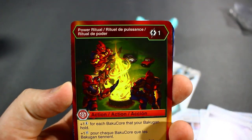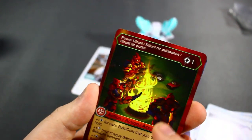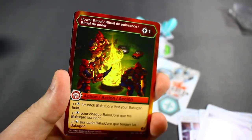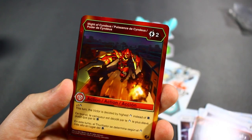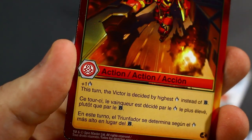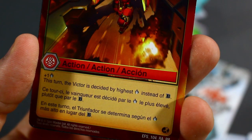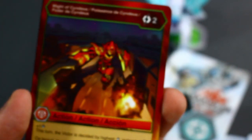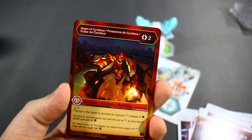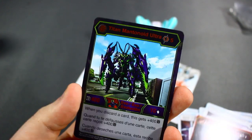Power Ritual — gain one energy for each Back Core your Bakugan. This might get better over time. It's still a bit situational. And then Might of Cyndius — that's a good card to have. Two energy: you give your Bakugan one damage, and the turn that this card is played, the victor is decided by the highest damage rating instead of B Power. This can really mess with your opponent. And cool thing we got this when we got Chaos Dragonoid — all about damage.